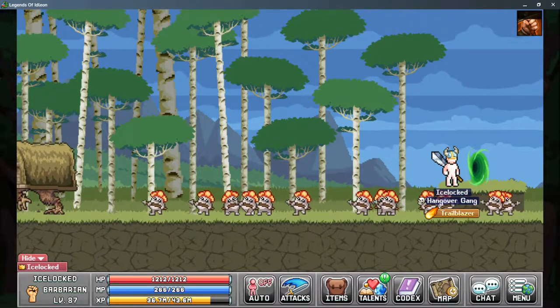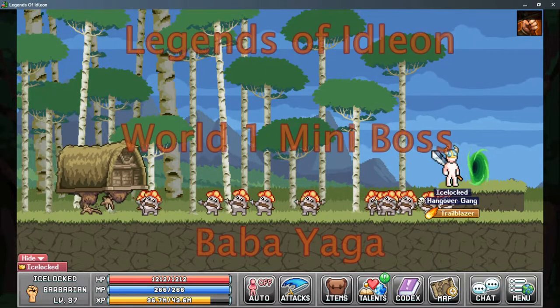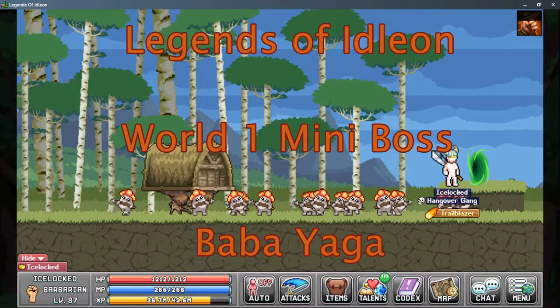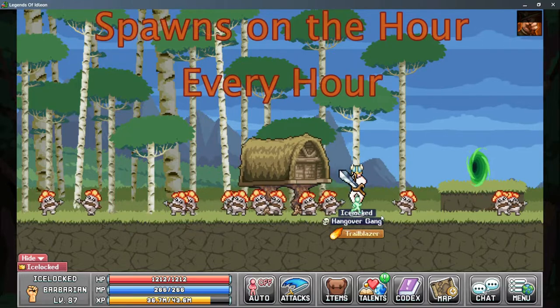Hi, Slokt here with Nocturne Gaming, back with more Legends of Eidolon today, and we're taking a look at a mini-boss in World 1. This is Baba Yaga, and she is located in the Birch Enclave, which is a portal off of the Valley of the Beans, and she is a fairly simple boss to fight.